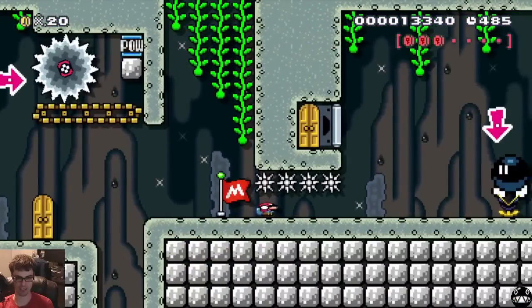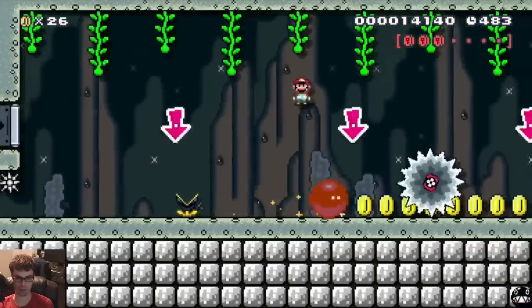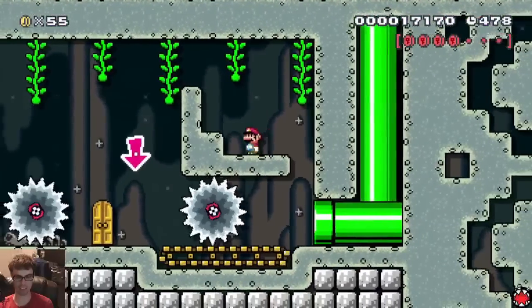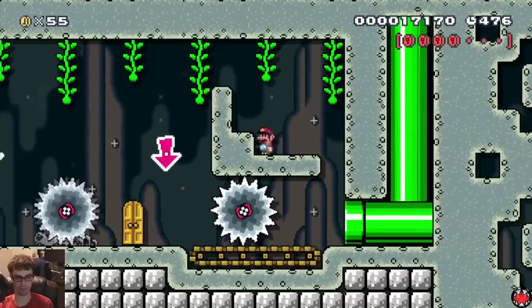I also tried to put in a lot of checkpoints, so the red coins will get saved from the checkpoint. So this part is a bomb slide trick, which is a pretty cool trick. And once again it collects the red coin and the saw right there.